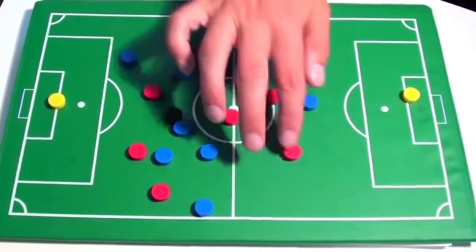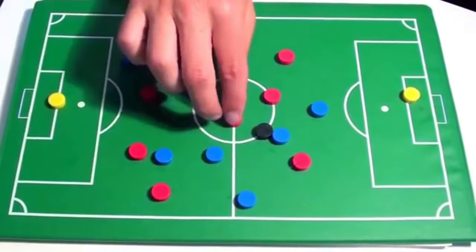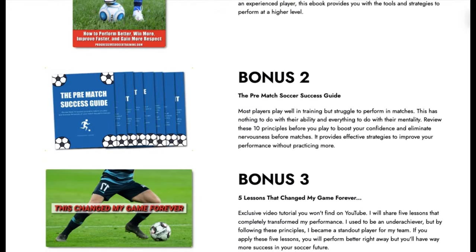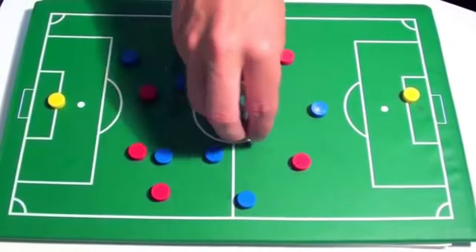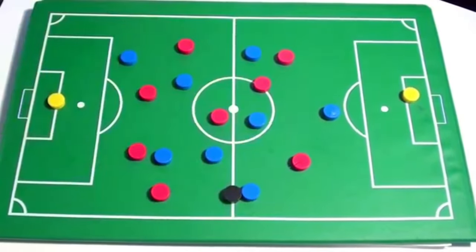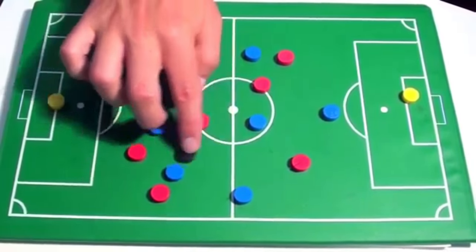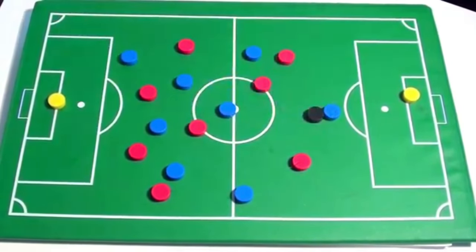The next thing I want to talk about is playing forward. Whenever possible, we want to try to play forward as much as we can. A lot of times players will get the ball and it's just easy for them to go backwards or sideways. What I mean is they're scared to play passes into dangerous areas because they're afraid of losing it. So instead of playing the ball in, they might turn, turn again, and play backwards. That's what we call negative play. Sometimes you have to do that to keep possession, but whenever you receive the ball, try to play forward.